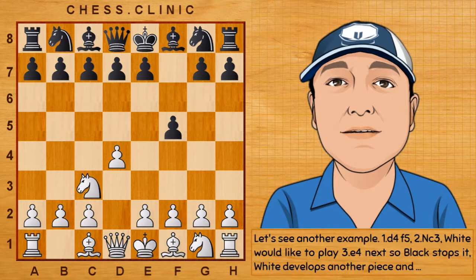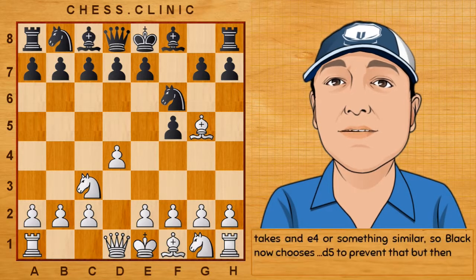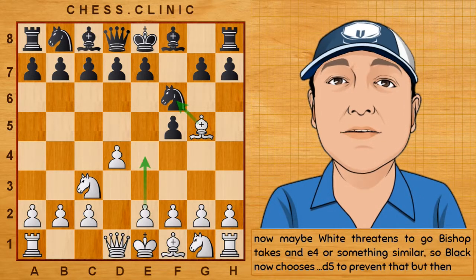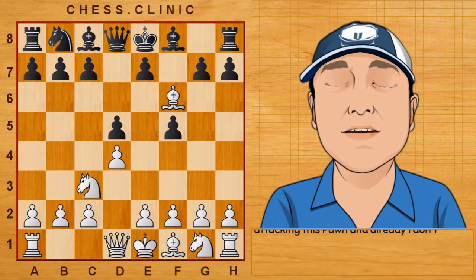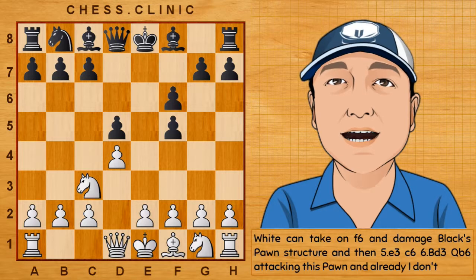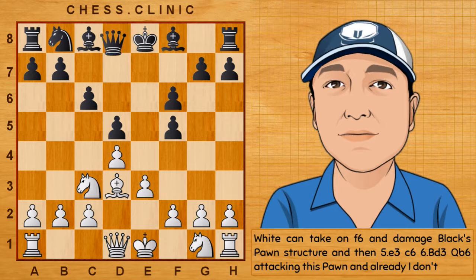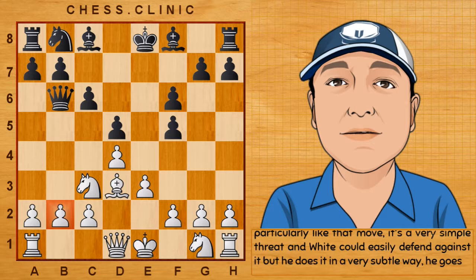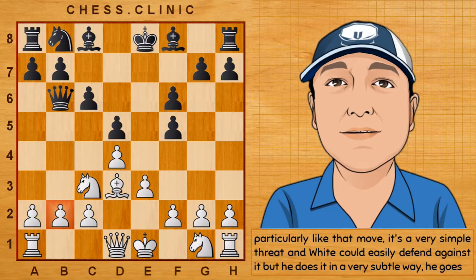Let's see another example. d4, f5, Nc3 — White would like to play e4 next, so Black stops it. White develops another piece, threatening to go bishop takes and e4. Black now chooses d5 to prevent that. Then White can take on f6 and damage Black's pawn structure, then e3, c6, Bishop to d3, Queen to b6, attacking this pawn. I don't particularly like that move — it's a very simple threat and White could easily defend against it.